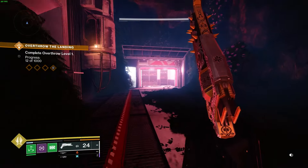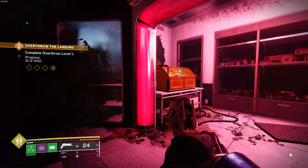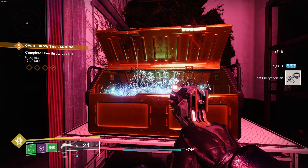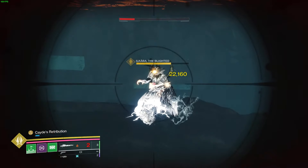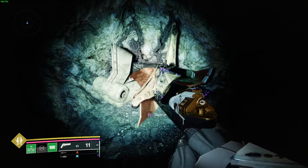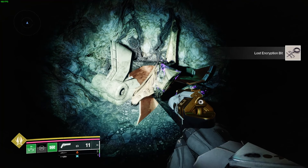There are only two ways to get these lost encryption bits. The first way is by collecting all the golden chests in the Pale Heart region, and the second way is by going into the Cyst missions and looking for the hidden spots where you'll find shrieker remains that will give you lost encryption bits.